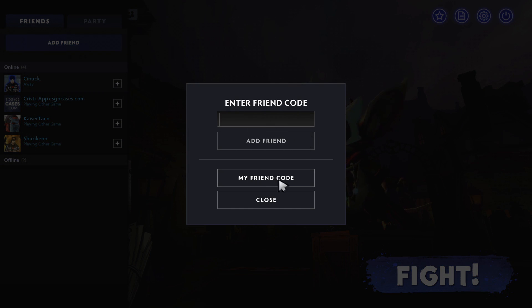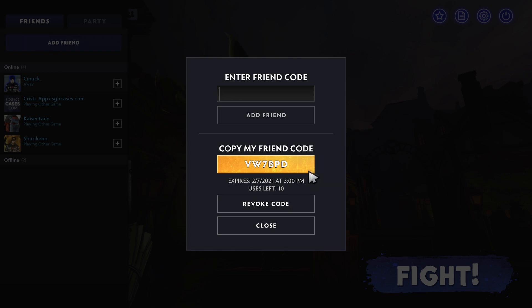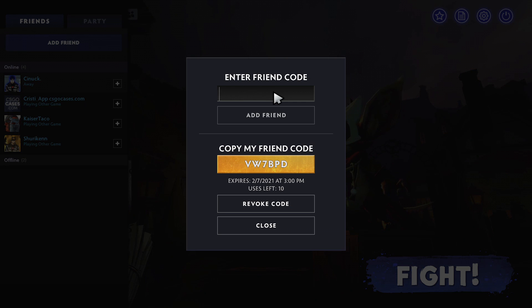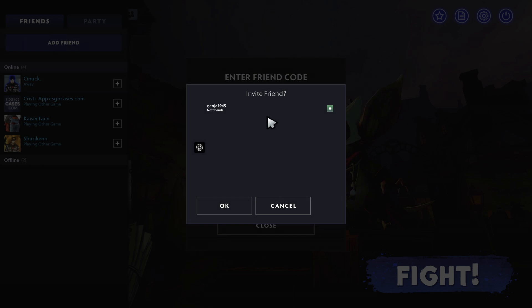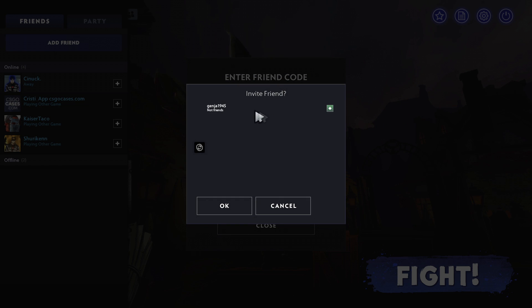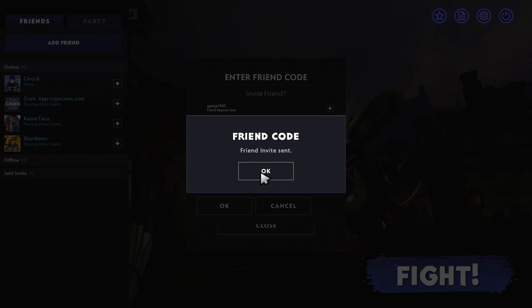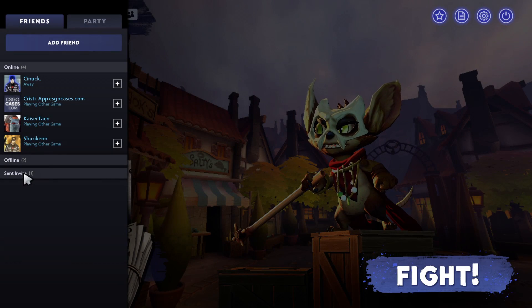Here, you need to add your friend's code from this game. Now, your friend has to accept the friend request, and that's it.